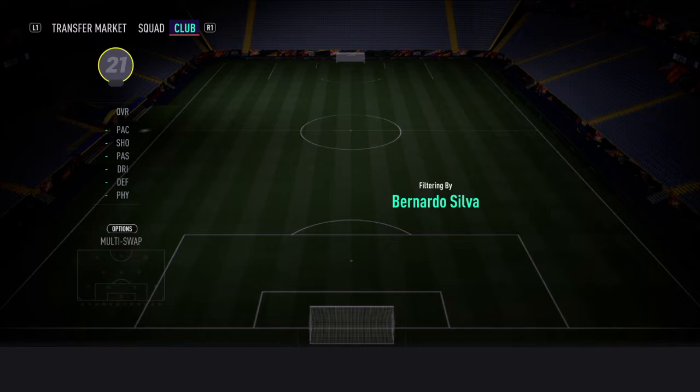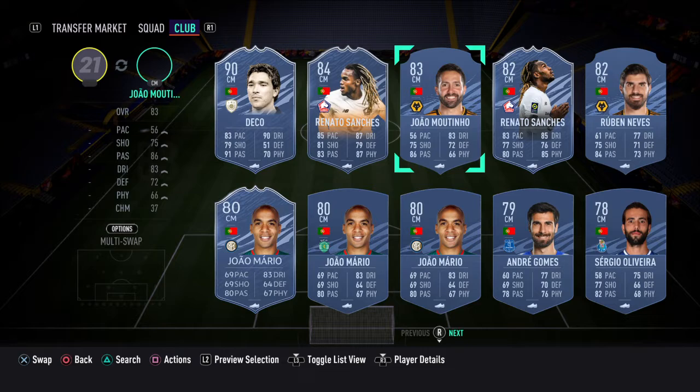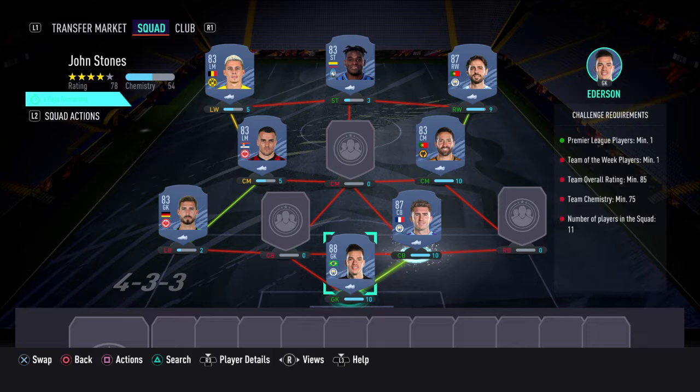The card has 79 pace, I think it was. It's obviously not great — it's not going to be one of the meta cards in the game, but if you want to try him out there's nothing wrong with that. At centre back we have Laporte — again, not a meta card, but I think the meta is just pace really.